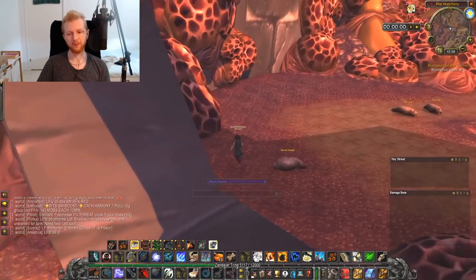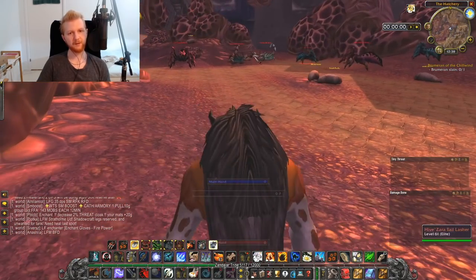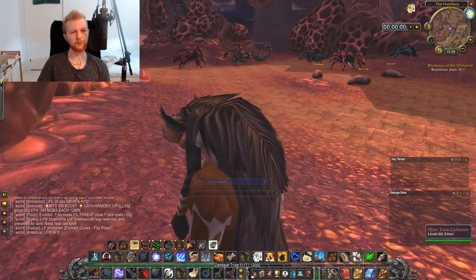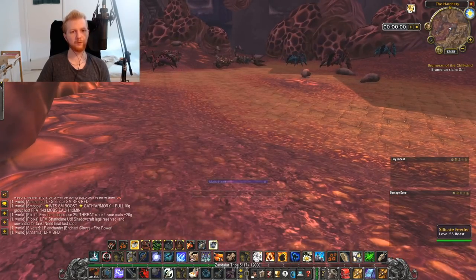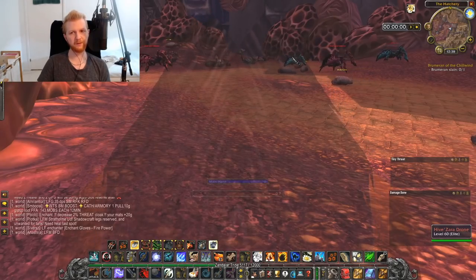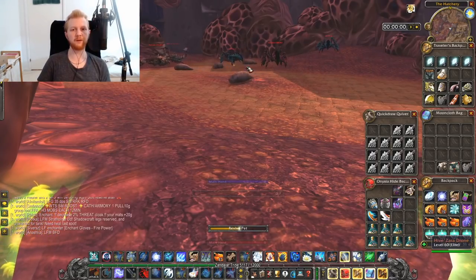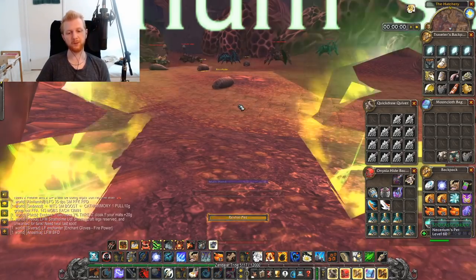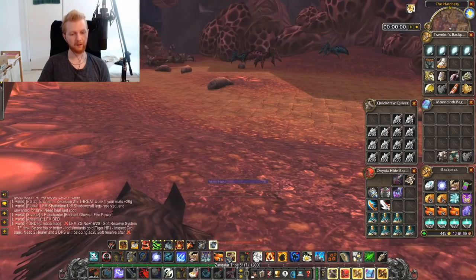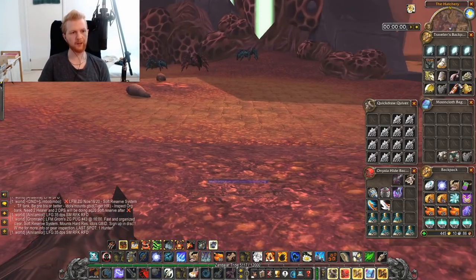The good thing about these feeders is that because they are beasts, the nearby drones — whatever sort of creature they are — will not be pulled when you aggro a beast. So even though the silicate feeders are very close to other mobs, you can pull them without worrying. When standing here you're safe from that patrol.